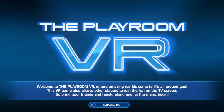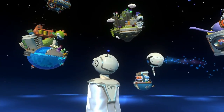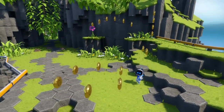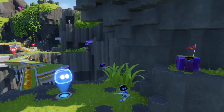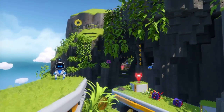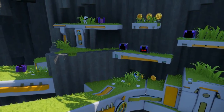Speaking of Astro Bot, there's also the Playroom VR, which is free to download. This is basically another tech demo for the PlayStation VR, but it can still be pretty fun. This is where Astro Bot made his very first appearance — and you thought he showed up first on the PlayStation 5. This stage plays just like Rescue Mission, but you can tell it's a lot earlier, as some things don't work quite as smoothly. It's still really fun, and its popularity resulted in Rescue Mission being made.